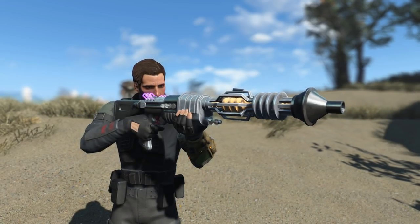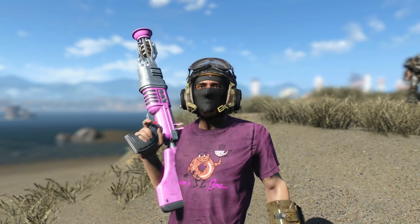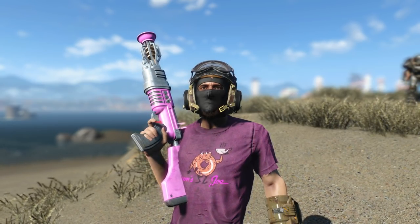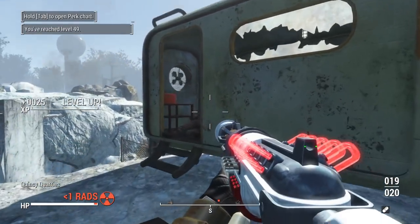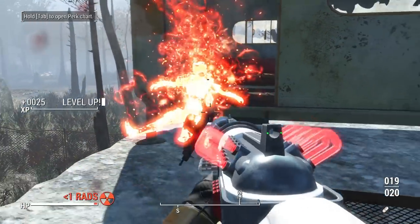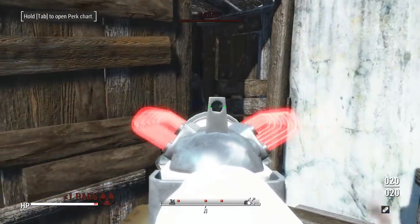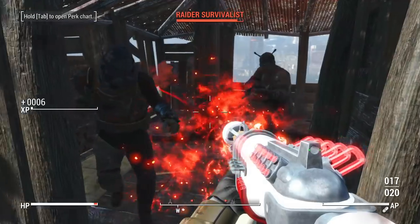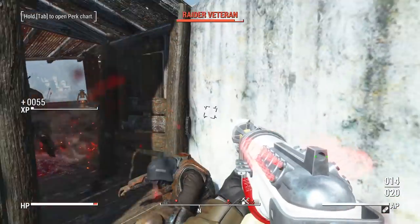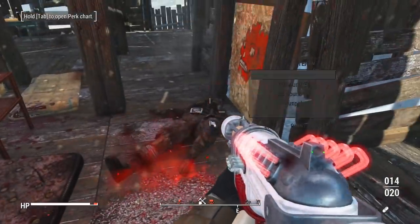Now if you haven't played New Vegas, the Recharger Rifle and Recharger Pistol were both weapons in Fallout: New Vegas that didn't require any ammo. Instead, these things would recharge on their own, but would only have a limited capacity of shots before needing to recharge. Bones has beautifully recreated that system here in Fallout 4, so as soon as you grab this thing you will not require any ammo to fire it, which makes it a great early game weapon.